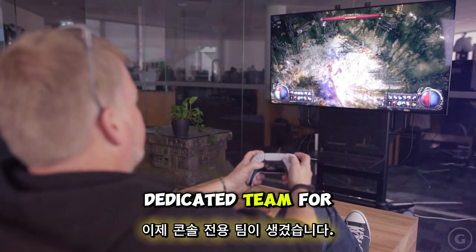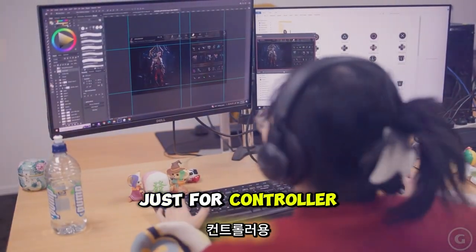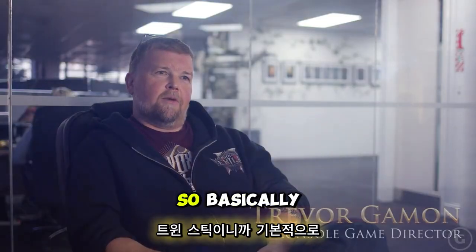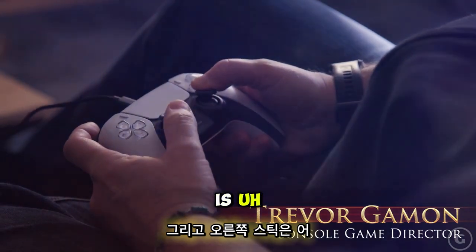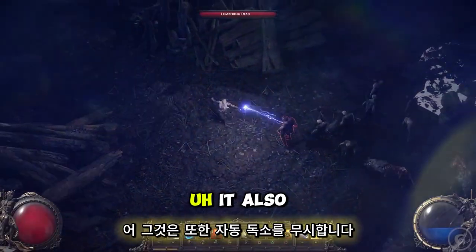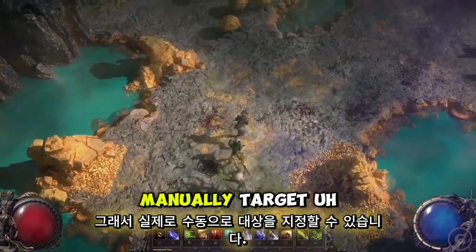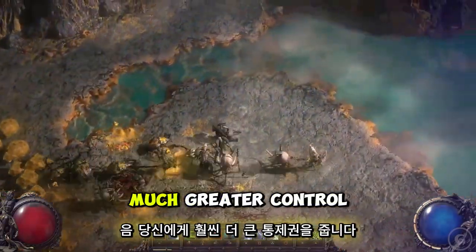We've got a dedicated team for console now and they were able to create a new user interface just for controller, and we're really excited to show it to you. It's twin stick — left stick is your movement and right stick is the directional control for your character, so it allows you to do things like run backwards. It also overrides the auto-targeting so it allows you to manually target enemies that are surrounding you, giving you much greater control.